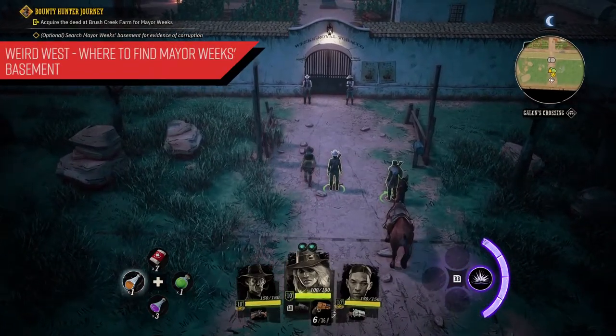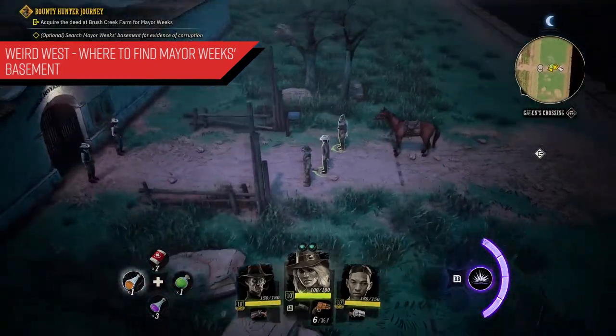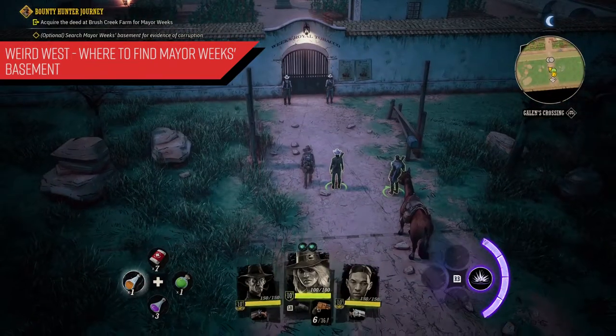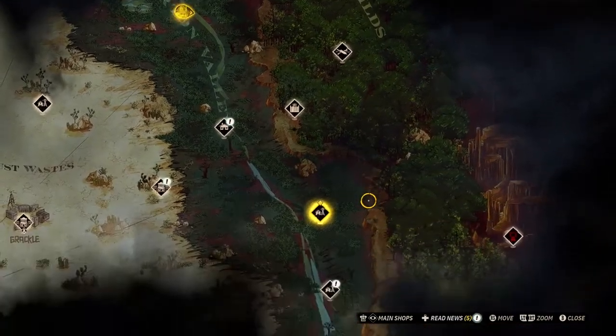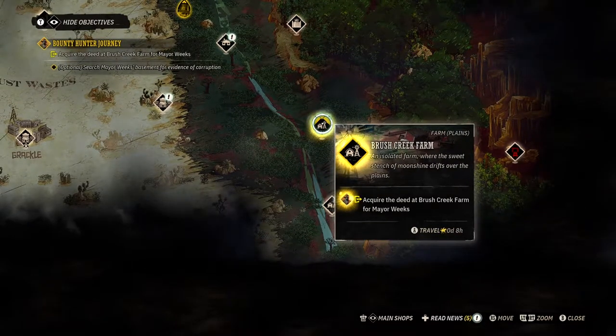What's going on people? In today's video for Weird West, I'm going to give you guys a few tips on where to find Mayor Weeks's basement. This is during the Bounty Hunter Journey mission. So you did your back and forth — you went to Bush Creek Farms but you don't really feel like hassling the folks down there, and you're looking to enter the basement to find some dirt on Mayor Weeks.